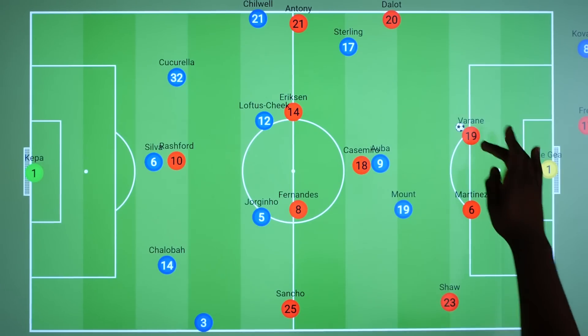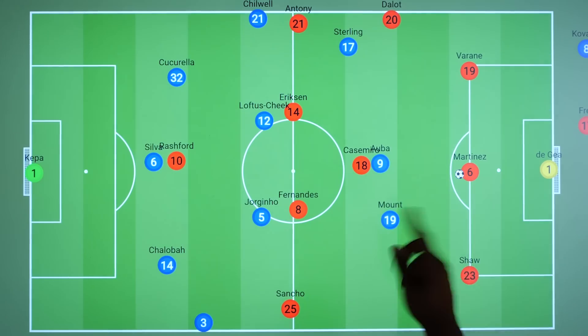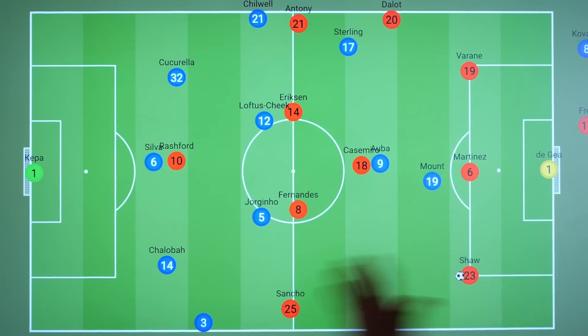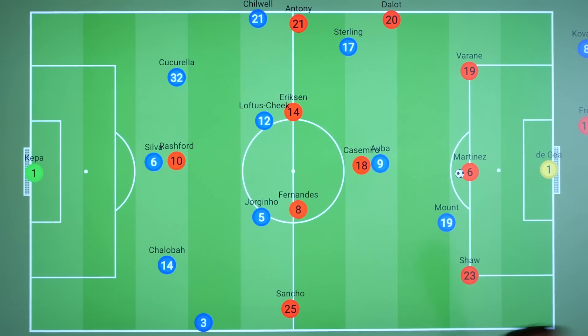Firstly, Ten Hag could look to push Dalot higher and shift to a lopsided back three, with Shaw remaining deeper. This would make it much more difficult for Mount to directly press Martinez, as if he did, he now had two outlet options. And especially down the left-hand side, this would cause them problems. So Mount would have to be more conservative when pressing, potentially giving Martinez more space.